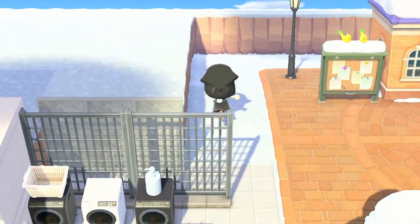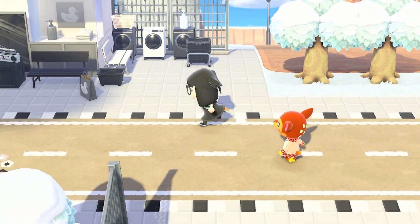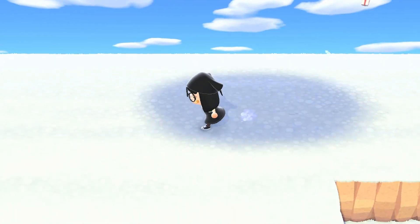As a quick overview, this is what we'll be working on today. We'll be building behind resident services that backs up to a big block of terraforming. On top we'll have a few villager homes and then a highway across the back of the resident services that looks over the rest of the island city.